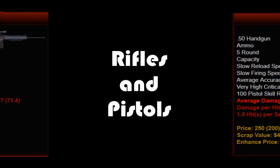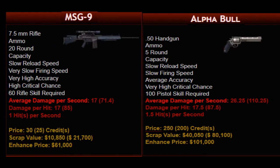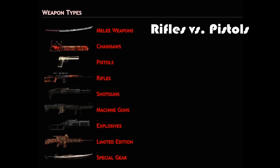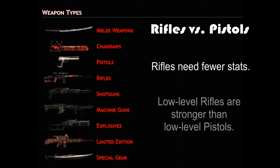Rifles and pistols serve the same purpose: quiet looting. There are significant differences between rifles and pistols, but also considerable overlap. For this reason, rifles and pistols should never be combined in the same build. To some extent, the choice between rifles and pistols is a matter of preference. We recommend rifles for beginning students because rifles have lower stat requirements than pistols, making it easier to optimize them during lower division semesters. Low-level rifles are more powerful than low-level pistols, another advantage for first-semester students.